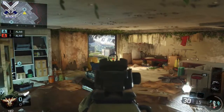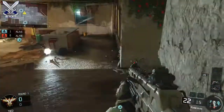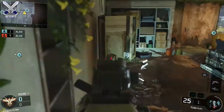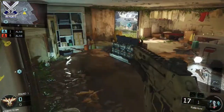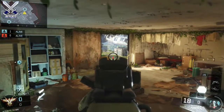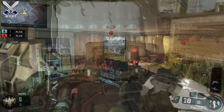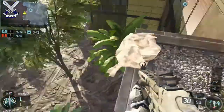For the next jump spot, it's also very helpful for S&D. You can jump up on these yellow barrels and watch all three entrances. I really like this spot because it's good for 1v1 situations, but make sure you're paying attention to all three entrances. In case the enemy team decides to rush the building, you can be prepared and catch them off guard.